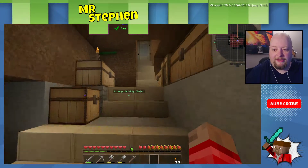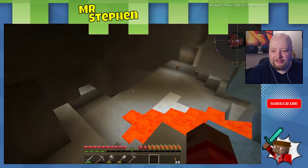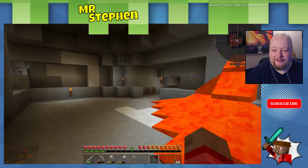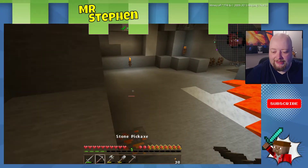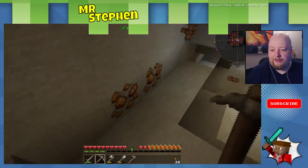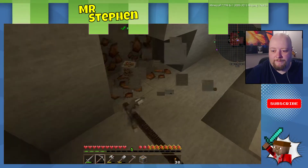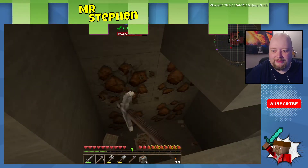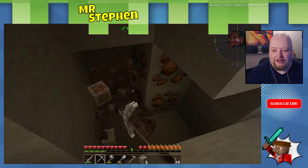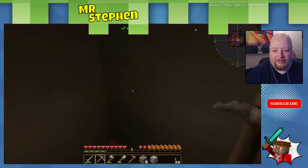If you remember, this is where we are — this is our little hut. We've got a lava lake down here, we've got a little tunnel in here, and we've got some of that over here. I can see some iron and we're going to need to get some iron. We're going to have to use at least three iron to get some buckets, but we want to make some better tools as well if we can.